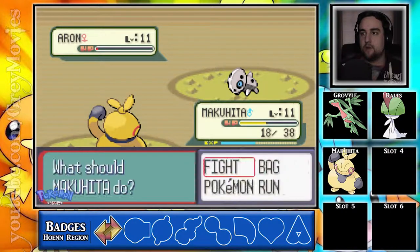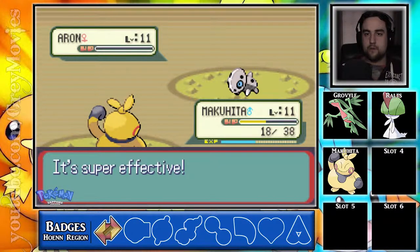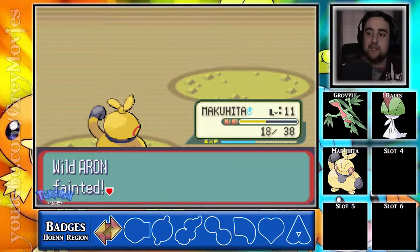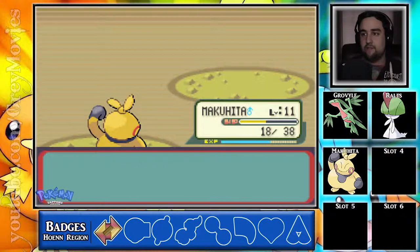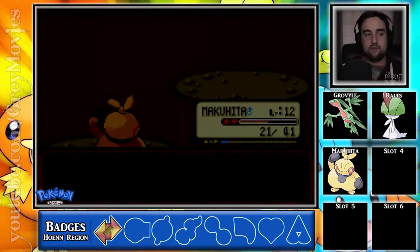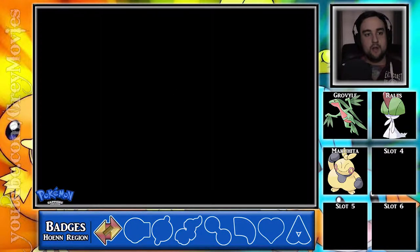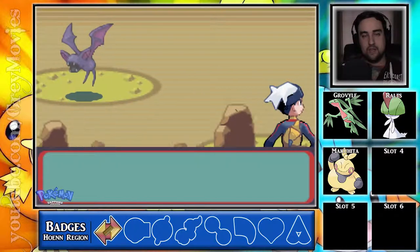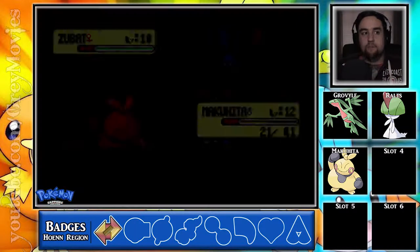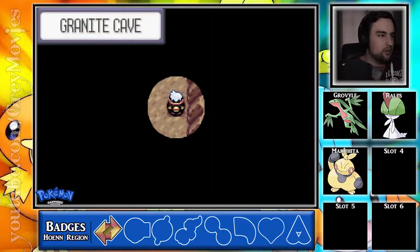Just get some experience. Aggron has got some wild defense — I think it's like base 180. It's even higher now that it's got a Mega. Things a monster. I don't know if you'd necessarily call it competitively viable or whatever, but he's still a solid choice. He can make a good wall.